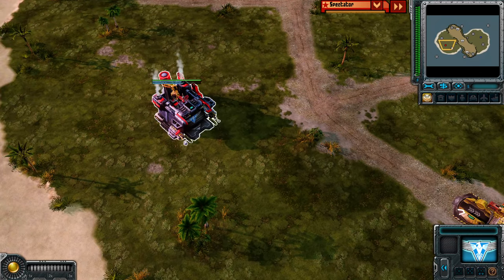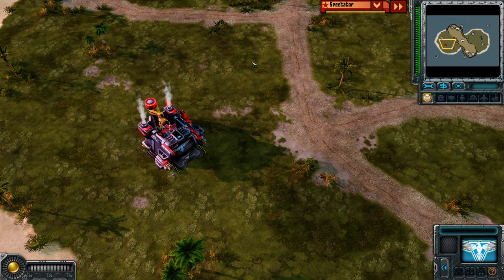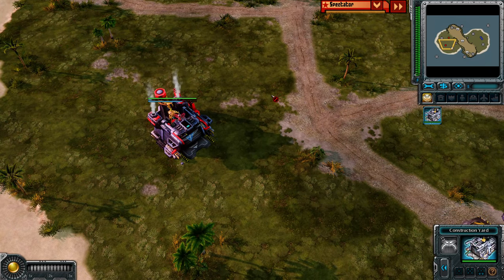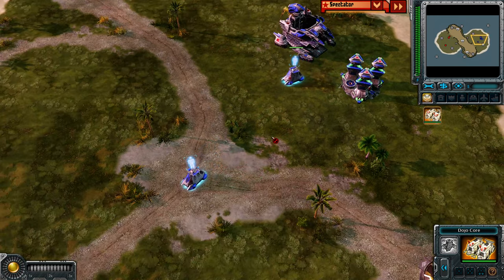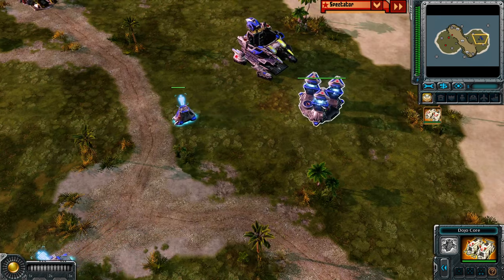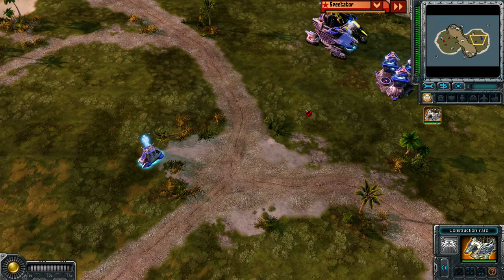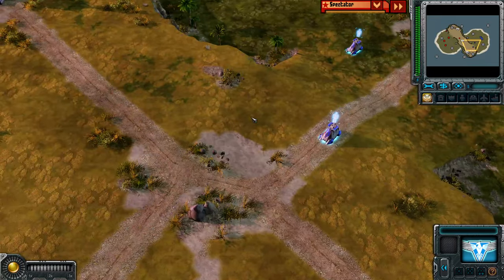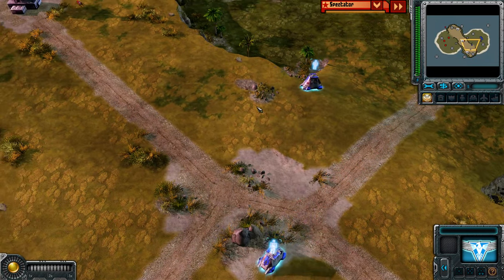Hello guys, this is WeHeartRadio3 and we are on the map Infinity Isle. This replay has been sent to me by Prince Sala himself, playing as Red Allies. His opponent is Blue Empire — this is Besiktas Pantra. For most of the time I've seen players picking mostly yellow or orange for the Empire, so Blue is a bit rare.